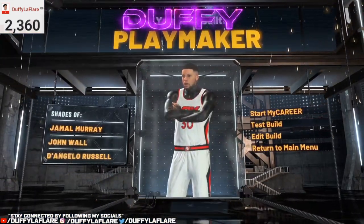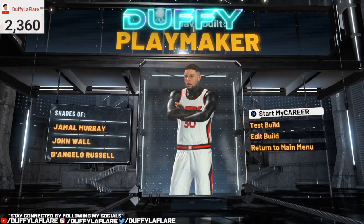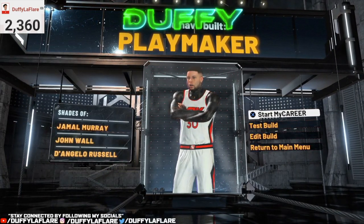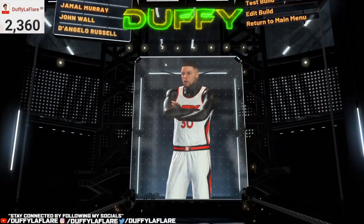And there y'all have it — the pure Playmaker build. Similarities and shades of Jamal Murray, John Wall, D'Angelo Russell, bro. The build goes crazy, man. It's so OG too, because it's just Playmaking. Let's go ahead and put some badges on this boy.